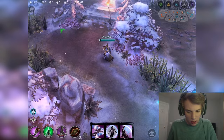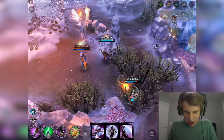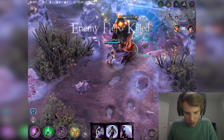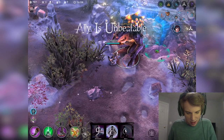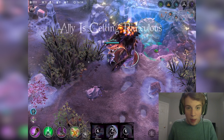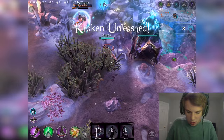Somehow we just assassinated Kestrel, and Catherine's going to get blasted down right now. Another kill for the squad — let's go ahead and do the Kraken right now. Looks like they were able to kill Kestrel again. This is not going to be close — Kraken's almost dead. Weapon Catherine right now would have definitely been the move, but slowly but surely we'll take him out.